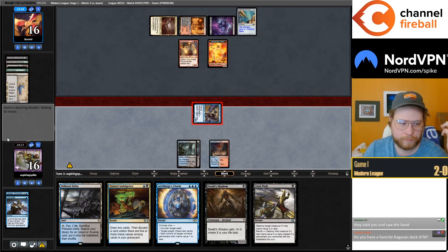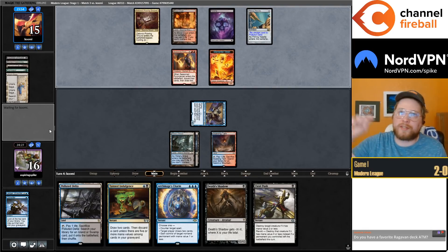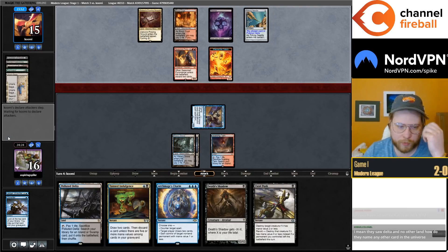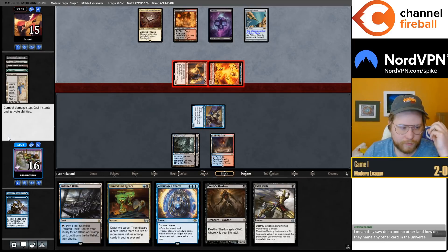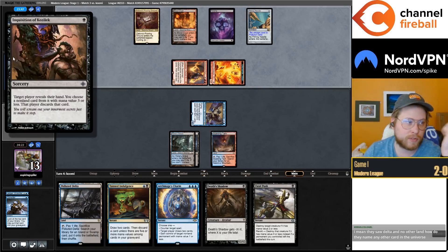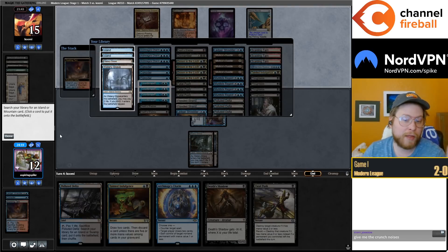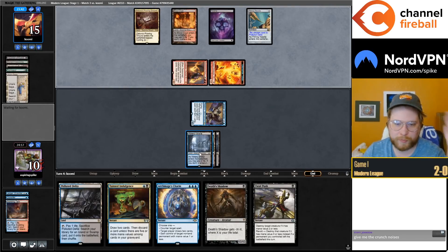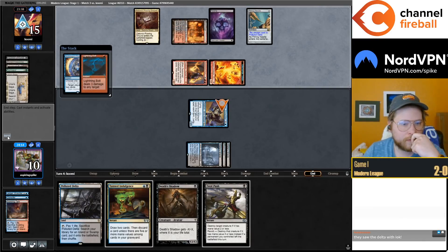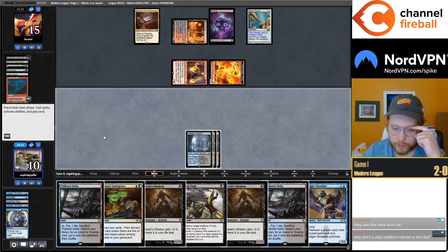I think I want them to hit me so I'm gonna attack. My favorite Ragavan deck at the moment? I've been liking Grixis Shredder Shadow. They sold Delta — they named the land. Oh, I forgot they Inquisitioned me. I forgot they saw the Delta — I thought the name made sense even without that info but I just forgot they actually saw it with the Inquisition.